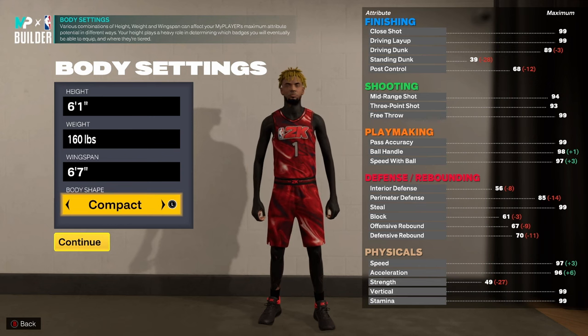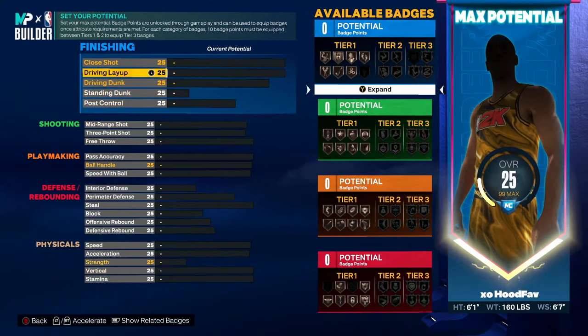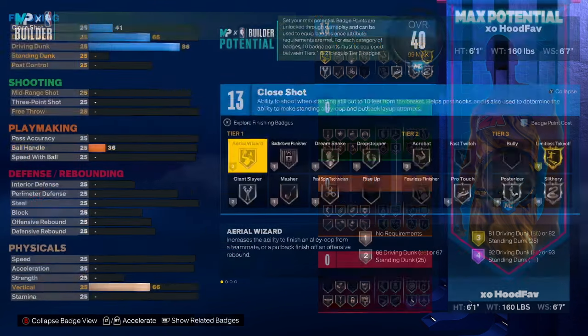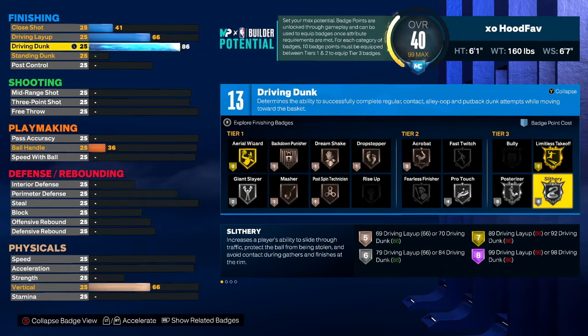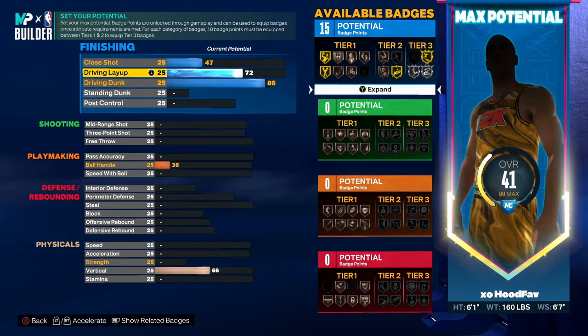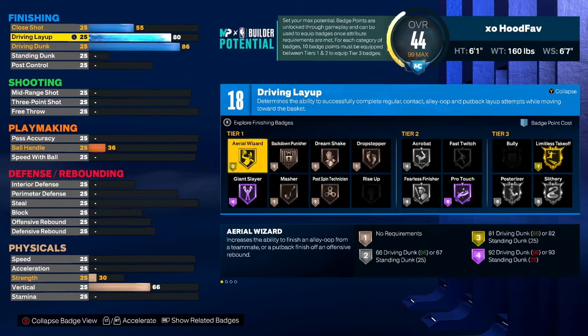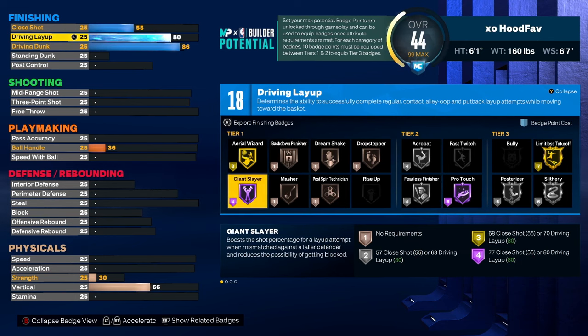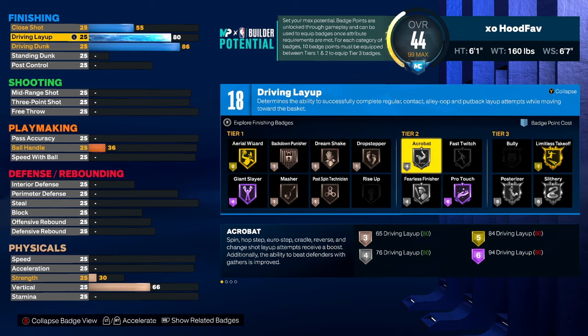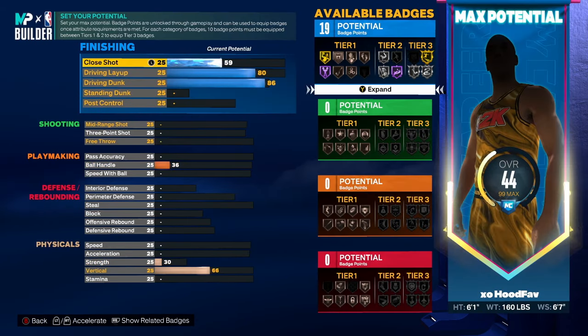Body shape can either be slight or compact. For finishing, we'll be giving ourselves an 86 driving dunk, which gives us Limitless Takeoff on gold, silver Posterizer, and silver Slithery Finisher. We'll be giving ourselves an 80 layup just in case we get taken out of some dunk animations — we will still make the layup. We get Giant Slayer on Hall of Fame, Fearless Finisher on silver, and Acrobat on silver. We'll also give ourselves a 59 close shot so we can get 19 finishing badges instead of 18.